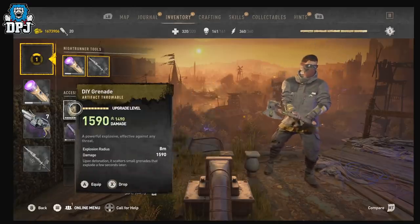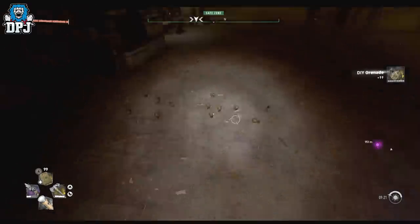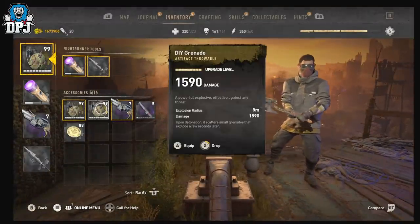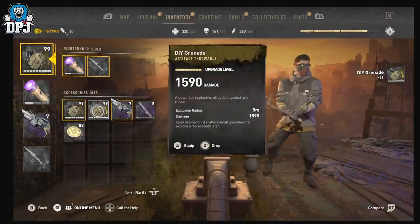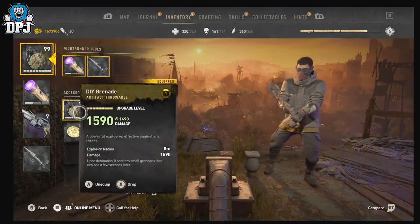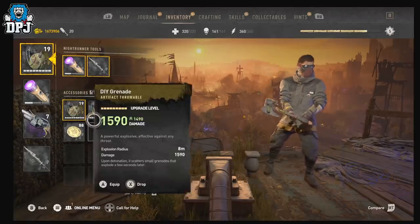I've got a stack — let me pick one of them back up. I'll pick up that second 99, then drop one from it so I've got a stack of 98 and a stack of the same item that's over 10. I'll drop 80 of them — so now I've got a stack of 98 and a stack of 19.